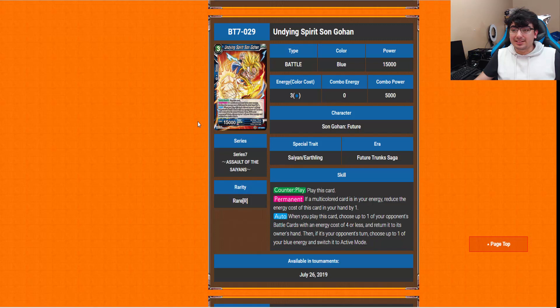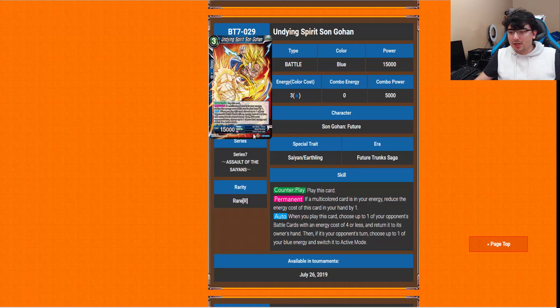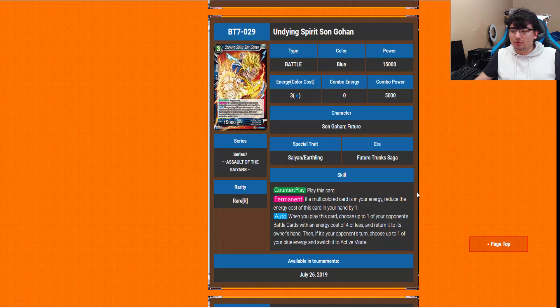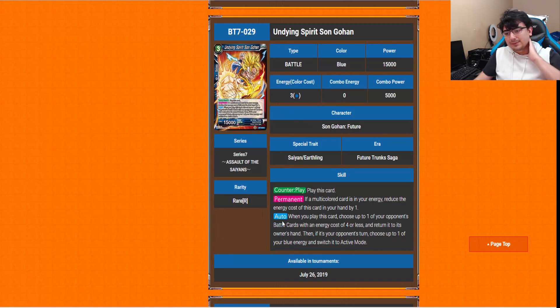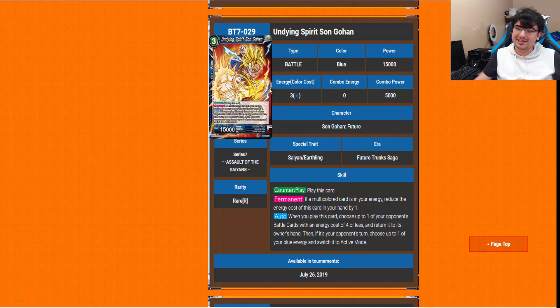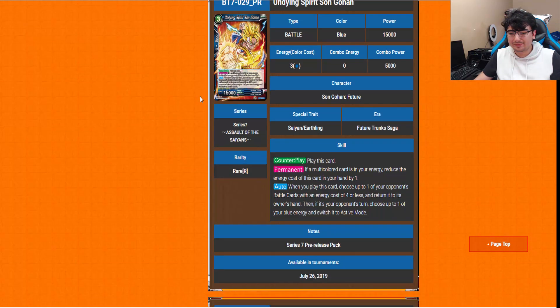One of my favorite design cards in the set so far is Dying Spirit Gohan — future Gohan! He's a counter play. His permanent: if you have multi-color cards in your energy, you reduce the energy cost of this card in your hand by one, so he essentially becomes a 2-drop counter play. His auto: when you play this card, choose up to one of your opponent's battle cards with energy cost of 4 or less, return it to its owner's hand, then if it's your opponent's turn, choose up to one of your blue energy and switch it to active mode. Notably, the auto is not part of counter play and is not affected by Deflect — it's separate. I definitely love the artwork. I really do want a future Gohan leader down the line.